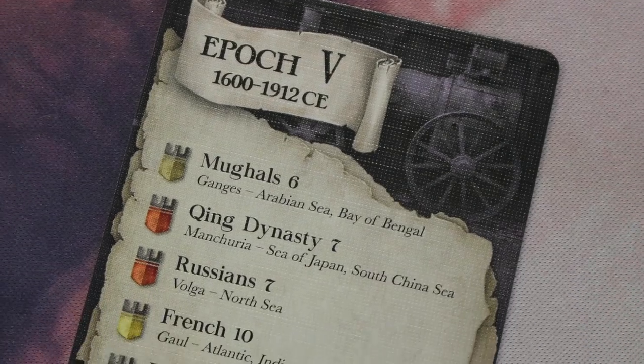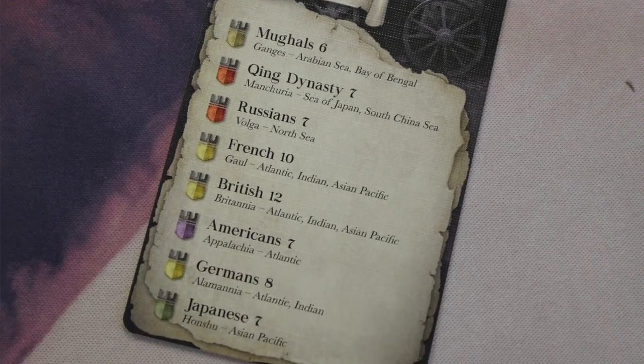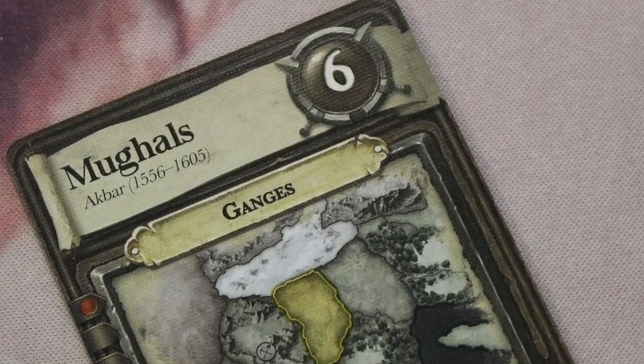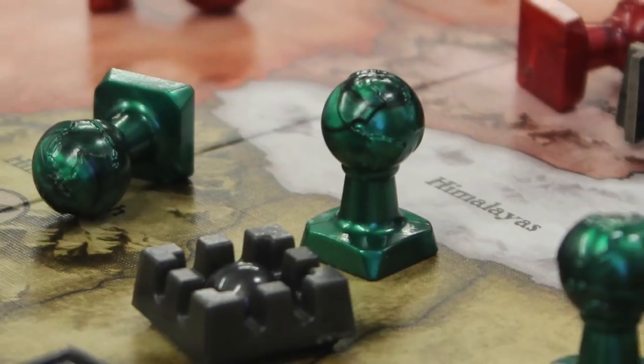Once everybody has their card, each epoch card on the back shows what order your empire plays. So if you're the Romans or the British or what have you, you're going to activate in a certain order depending on the epoch. The first thing you do is your empire card tells you how many armies you get. You place that many armies on your card, and then it tells you where your capital region is.